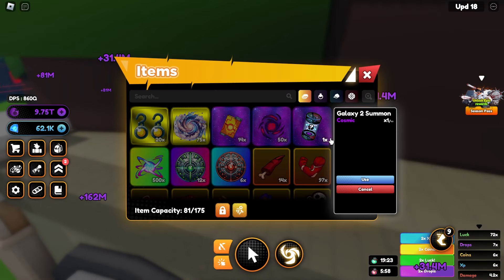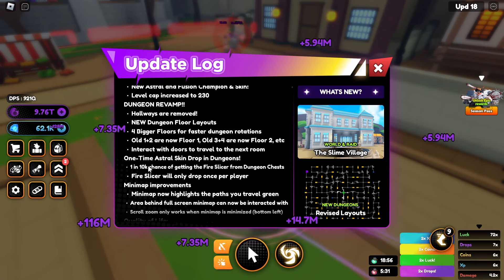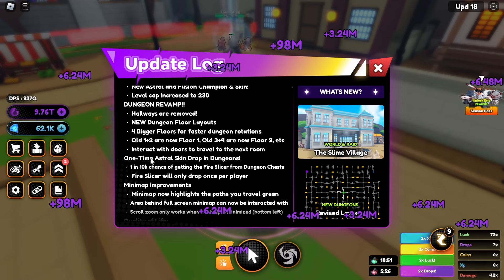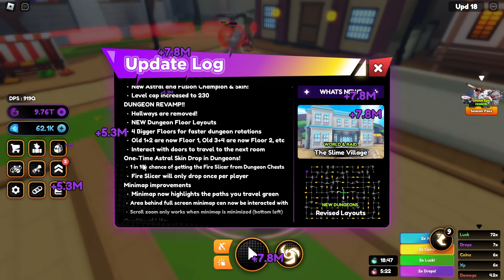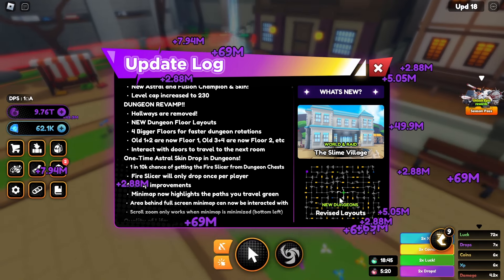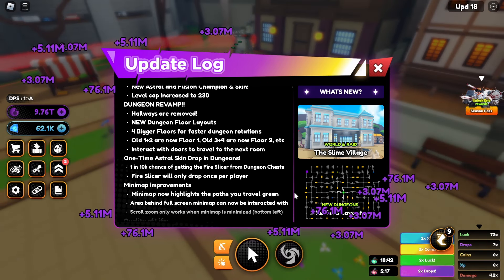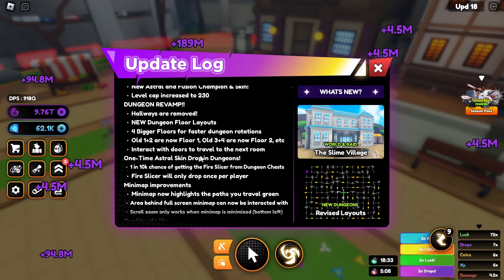Really quick, going over everything else: the dungeon is revamped — hallways are removed, new dungeon floor rails, four bigger floors for faster dungeon rotations. The old one just had two floors. There's now interaction with doors to travel to the next room. This is what it looks like — pretty cool. It seems like you just run in a straight line and can easily get through.